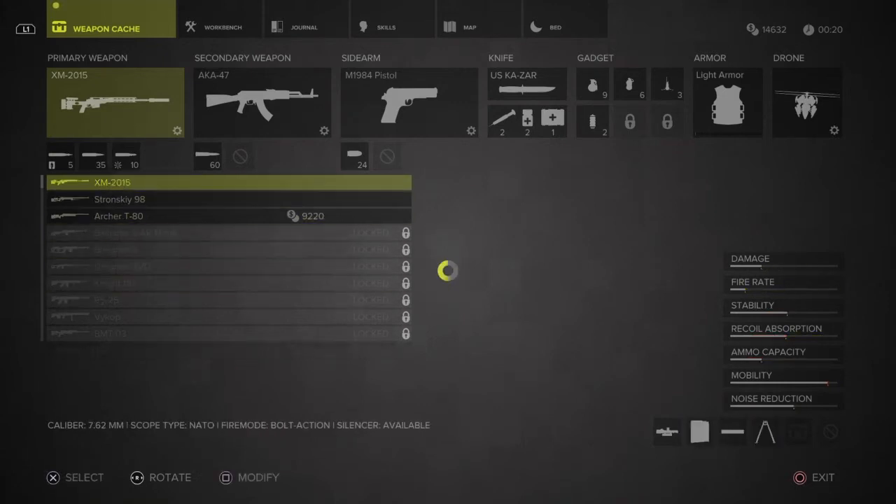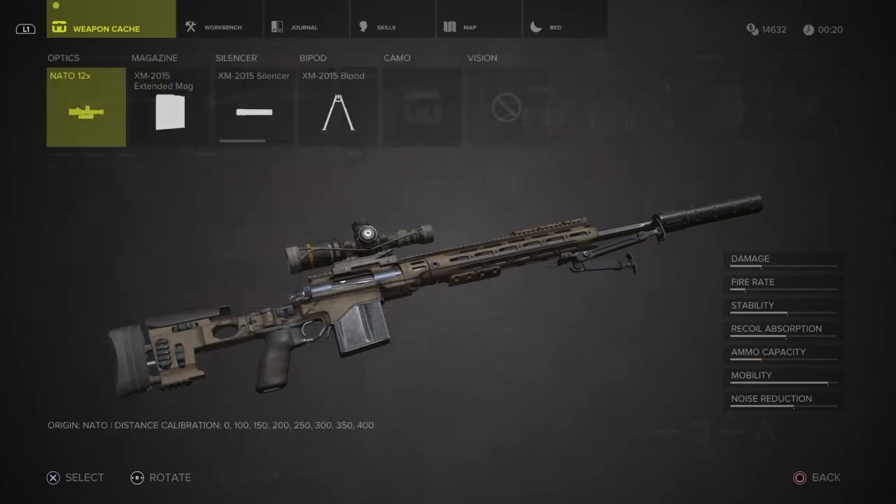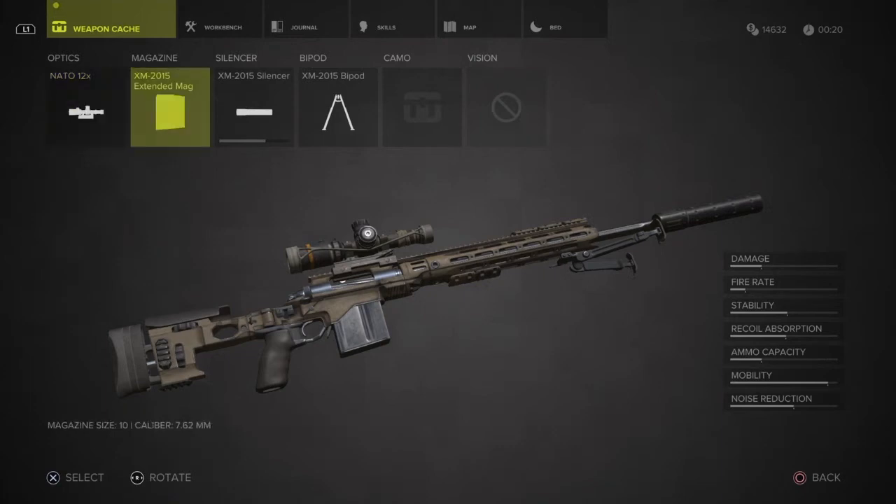When it comes to the rifle, you'll see on the bottom right, if I wanted to modify that I click the square button. You'll see up on the top what I've put on. Obviously we want to aim for damage, fire rate, stability, recoil absorption — we want to get those all to the highest point that we can possibly get them to. There's my magazine size and my silencer.